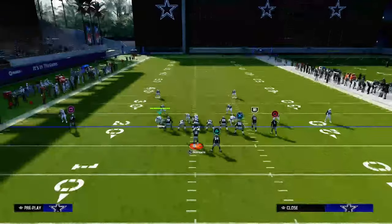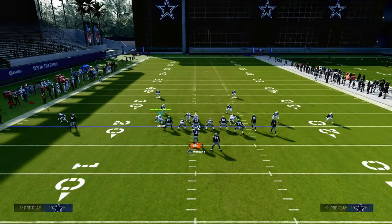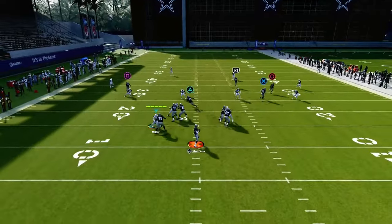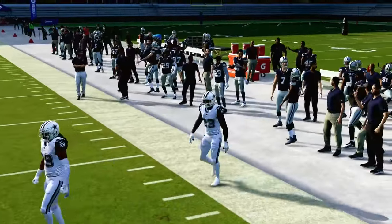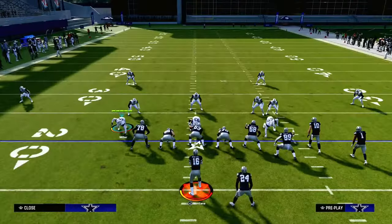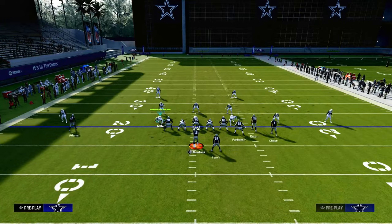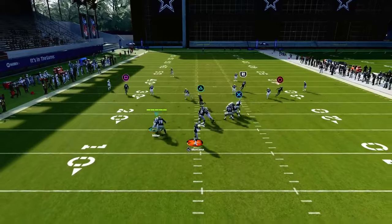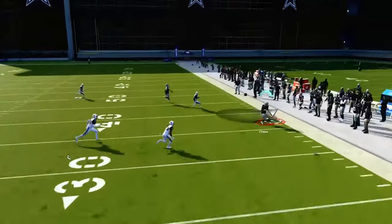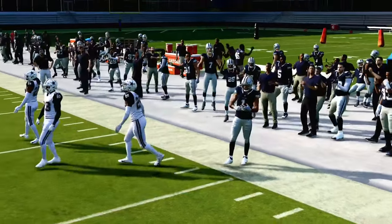If you were to run a standard streak to the slot receiver and try to run this concept, you would notice that the short corner route can kind of get open, but it gets pretty covered — especially to the wide side of the field. Whenever you use a corner route as a clear-out route, that corner route is going to run into the grid of the cover four, so he's going to bail back to that deep corner route, and you can throw that shallow corner route to the sideline.